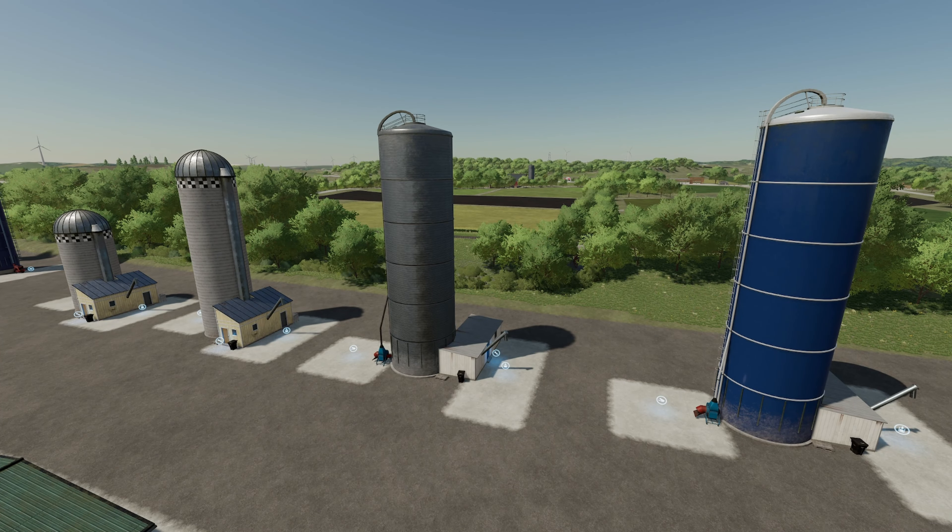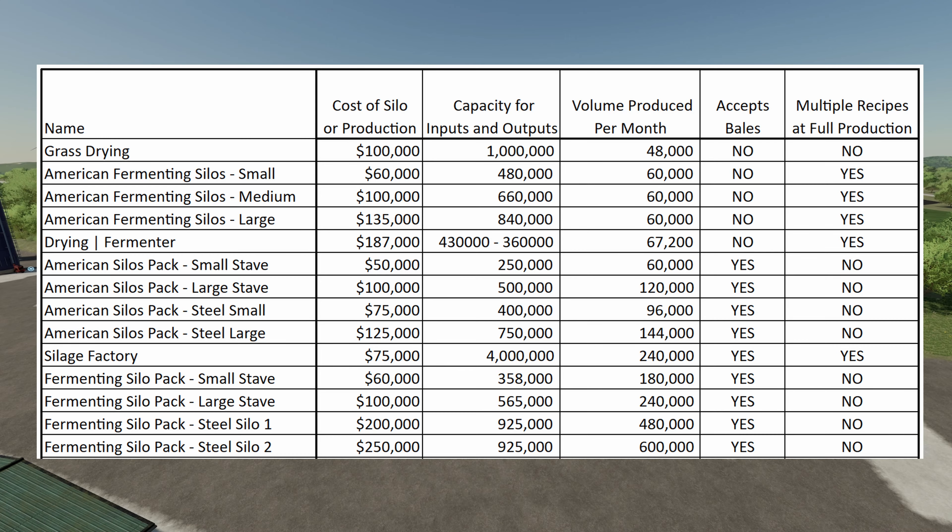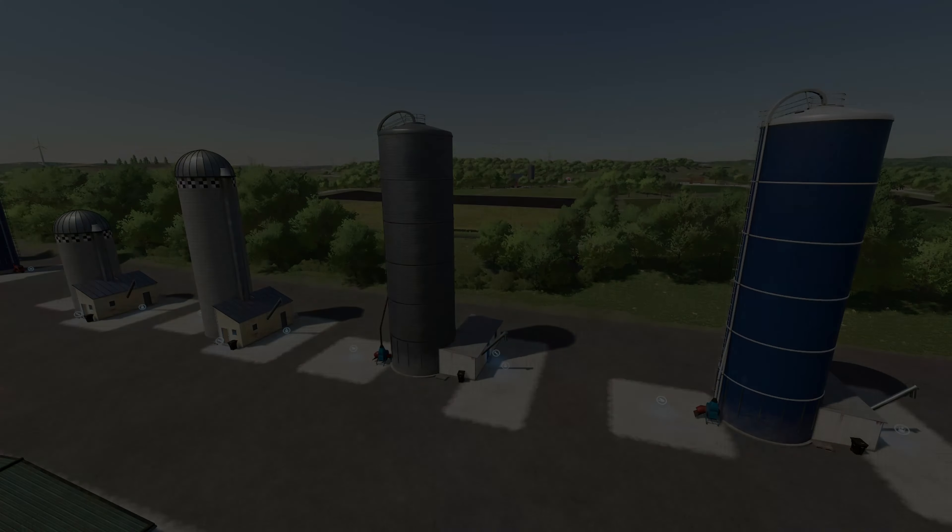Making our way down to the Fermenting Silo Pack — small stave, large stave, steel silo one, and steel silo two. They range from $60,000 up to $250,000 to place, with capacity from 358,000 up to 925,000 liters. Volume produced per month is between 180,000 and 600,000 liters — the largest amount so far. It does accept bales, but you cannot run multiple recipes at full production, so I'd run only one thing in these or place down multiple silos.